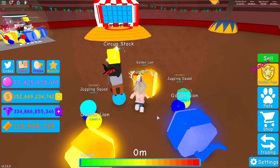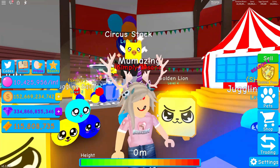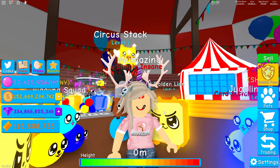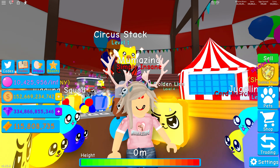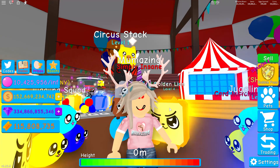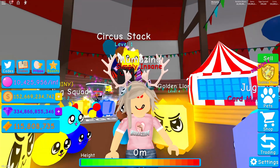The Circus Stack is making a big difference - 1.75 million now! We've got our circus stack, a shiny golden lion, but we still don't have a secret pet. Now with the secret pets, there are six of them - a top hat labelled A through F. The first is a small pet, E is a radiance inside a top hat, and F is the best one.